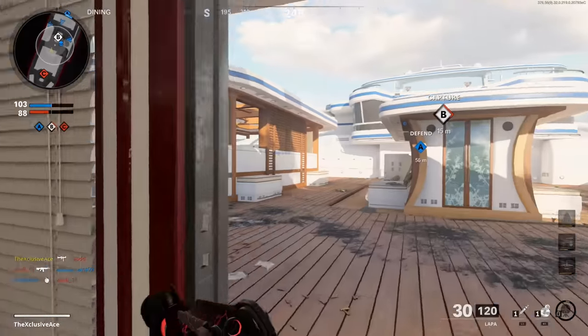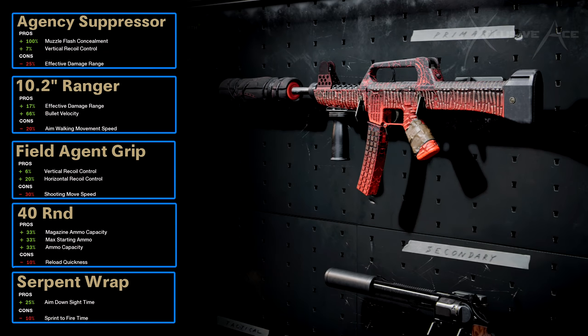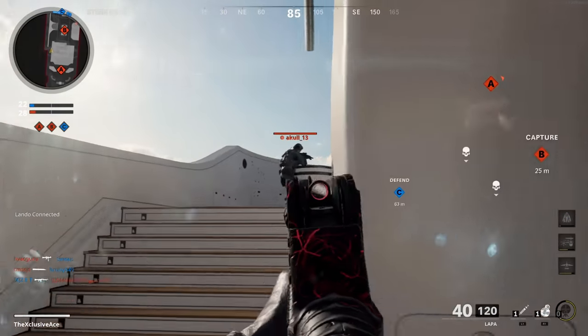Now let's move on to a couple of great attachment combinations. The first is a good all-arounder: we're using the agency suppressor to stay off radar and get vertical recoil control, the ranger barrel for damage range and the biggest bullet velocity boost — important for stretching this gun out — the field agent grip for even more accuracy, the 40-round magazine for added versatility, and the serpent wrap to help with aim down sight time. This makes it a super snappy gun, which can save you in situations where the enemy has a better TTK but you aim down sights faster.